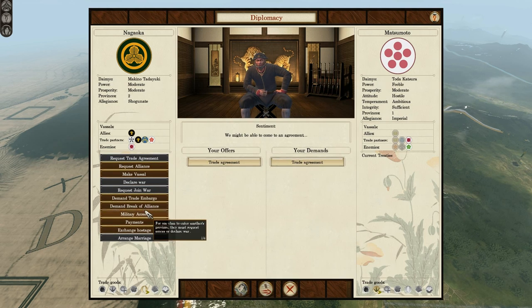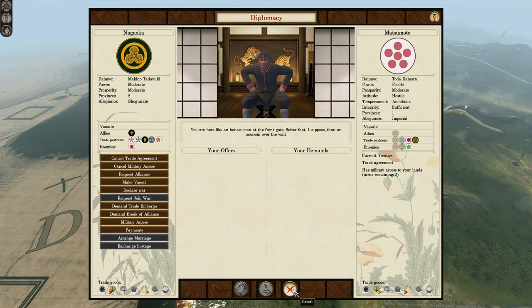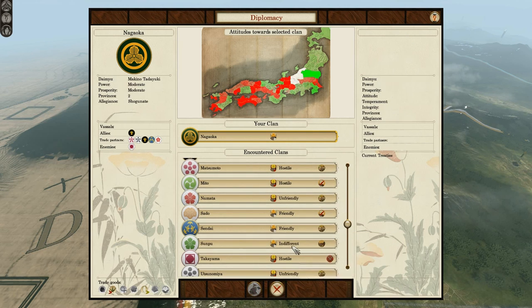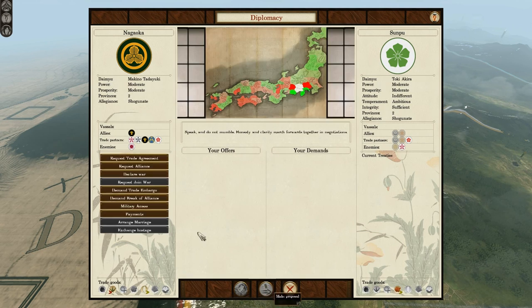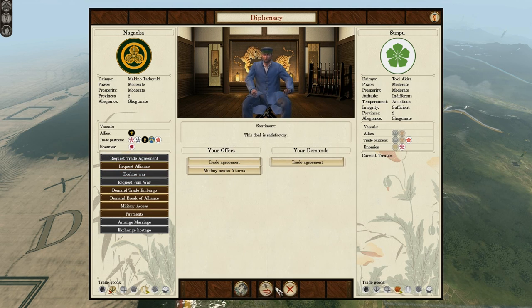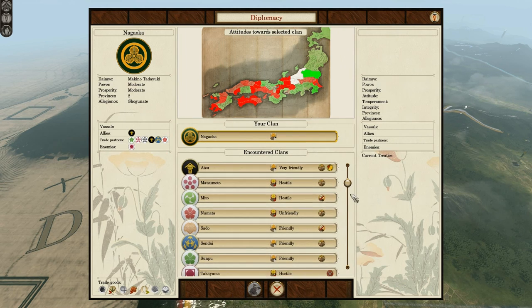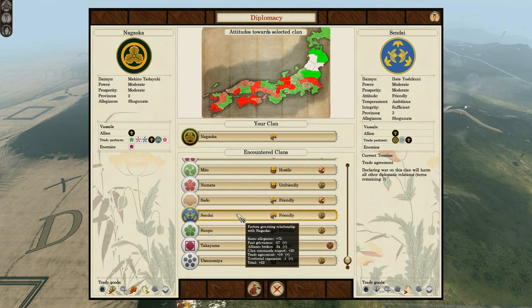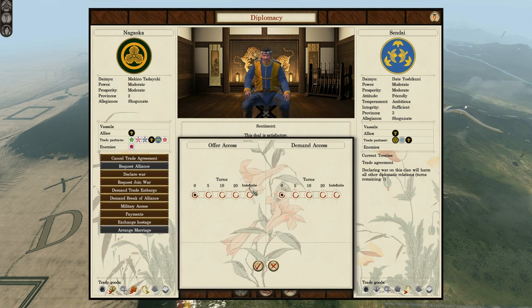These guys are hostile to me. However, I do not want them to be hostile, because they're right by one of my most under-defended cities. They did not want a trade agreement either, so I'll give them some military access — why not? Also, I'll check Sendai — they're still friendly with me. They want an alliance. Excellent.